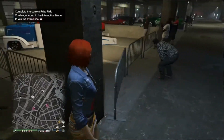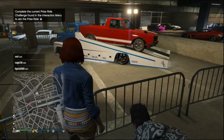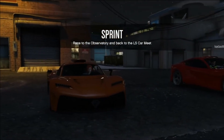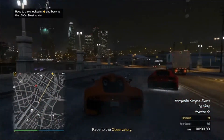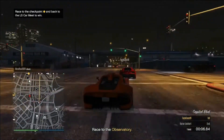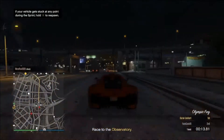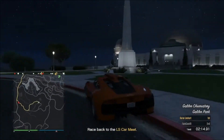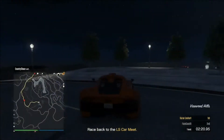The condition to unlock the Warner HKR is that you have to win five sprint races. The great thing about this unlocking condition is that it double dips into this week's Double Money. Sprint races, included with the Tuners DLC, are similar to Time Trials — you and up to three other players start at the Los Santos car meet and race to a certain location and back. It happens in free roam, so you have other players to worry about, but there's no set path you have to take.